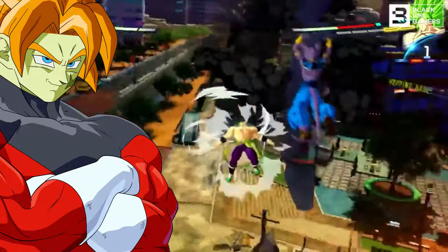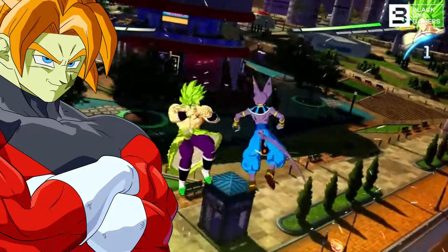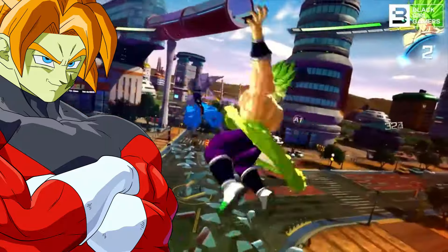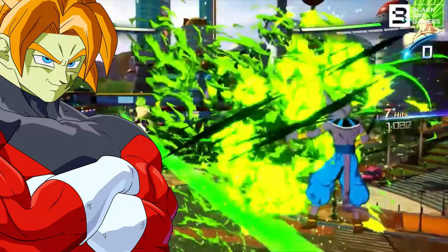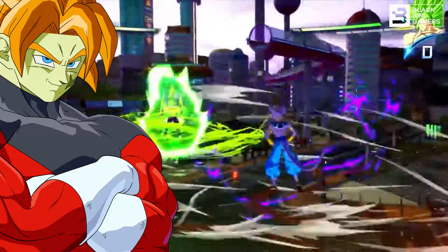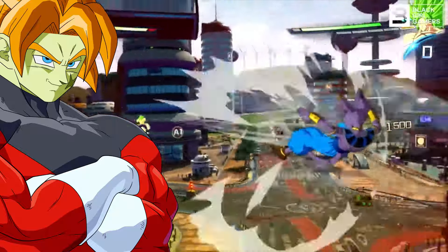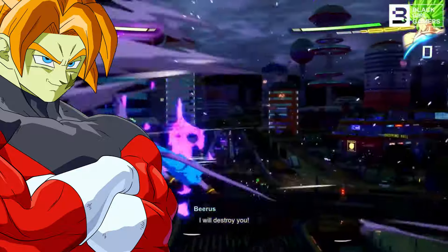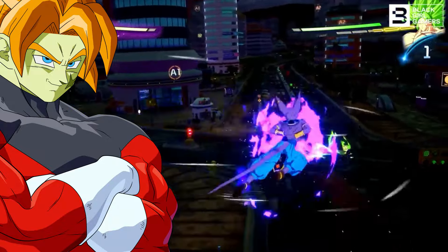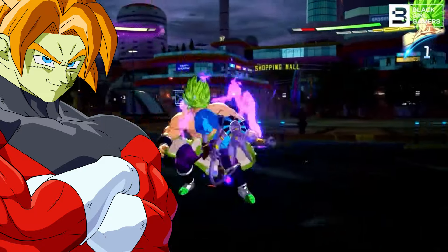But when I look over here in Sparking Zero, they did this weird cockatoo basic idle stance with him. Broly has an identifiable idle stance: both arms down, back up straight, scapula down so you can see his deltoids and his chest. He has a very identifiable pose because this guy is showing off.